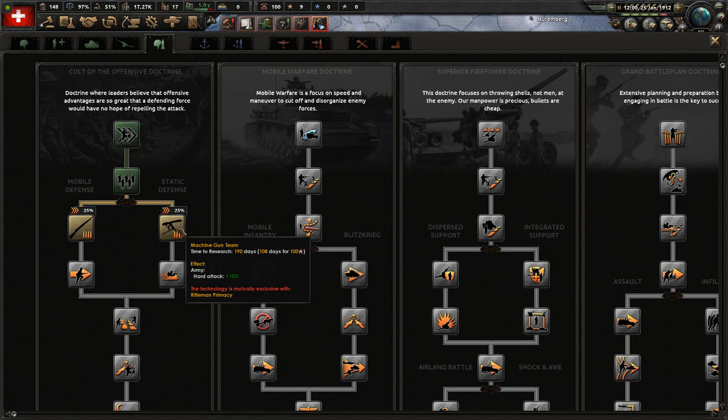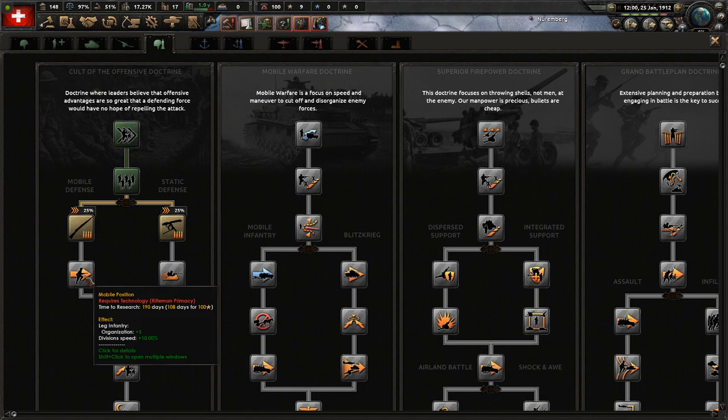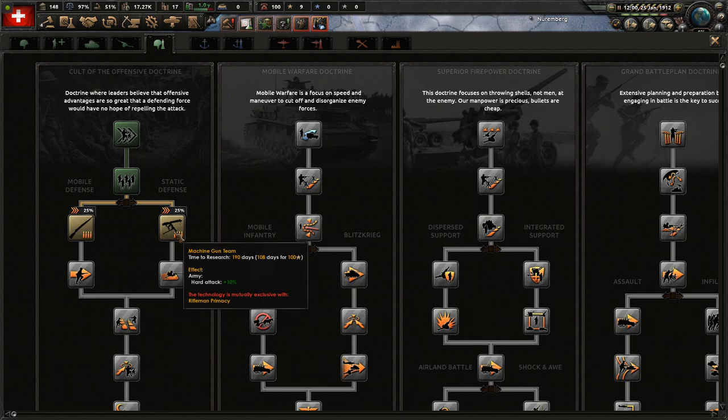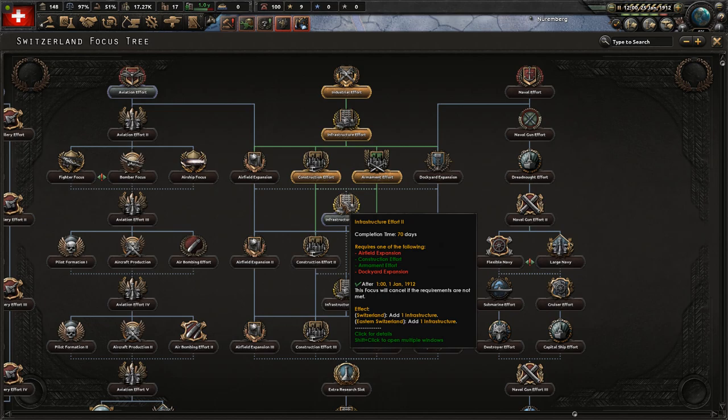Just grabbed an important army doctrine called Entrenchment Battalion. This massively increases the extent to which your guys can entrench on their own, boosting their stats if you don't move them — which we're not going to be doing. We can also choose whether to make the army better at moving and fighting, or sitting still and fighting. You know what choices I'm making whenever that comes up.